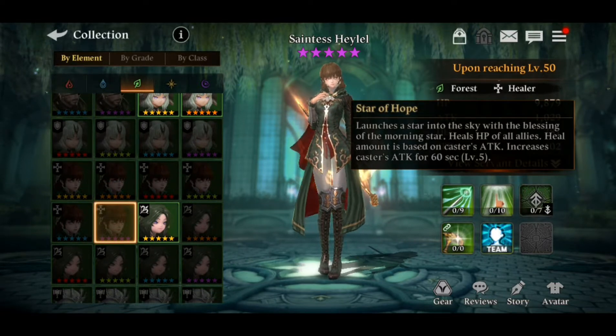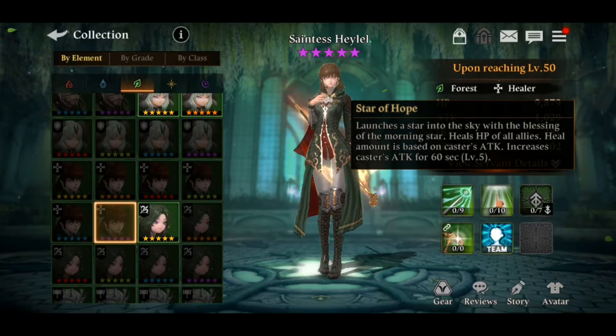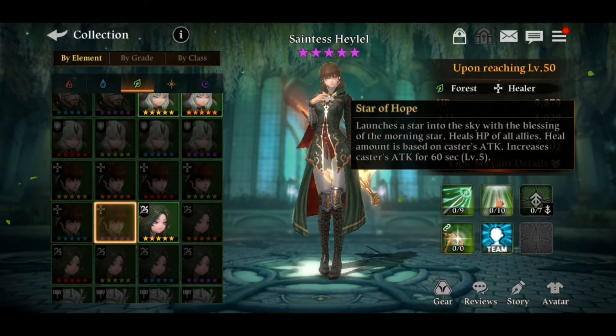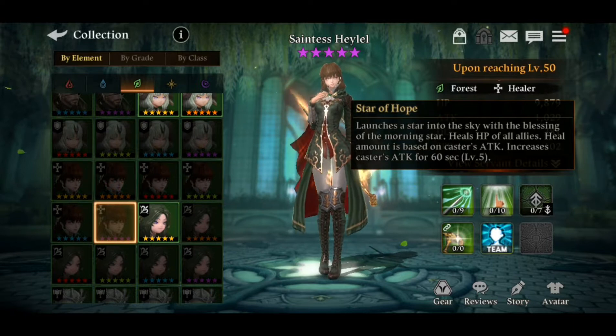The next skill is Star of Hope. It heals HP of all allies, and the heal amount is based on the caster's attack — so the more attack she has, the more HP she is going to heal. It also increases the caster's attack for 60 seconds. She is like an attacking healer, a DPS healer character.